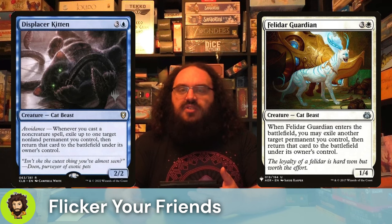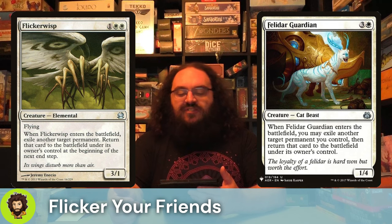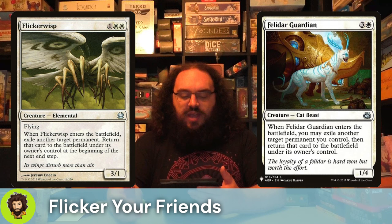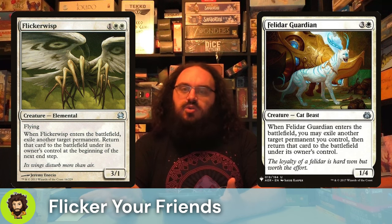Infinite ETB triggers off of that, so take note. Flicker Wisp is gonna follow up that Felidar Guardian. When they enter, we do get to do a slow flicker — they're gonna come back at the end step. They are a 3/1 for 3 mana, so tiny, very easily removed. But the ETB trigger's gonna go off regardless, so that's okay.